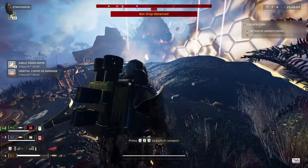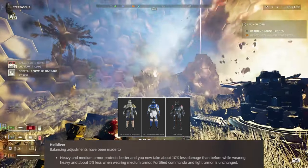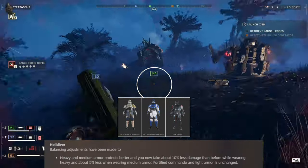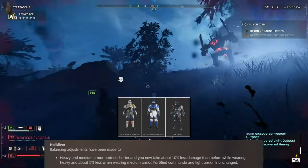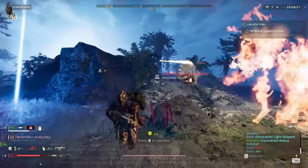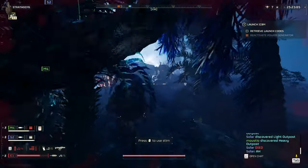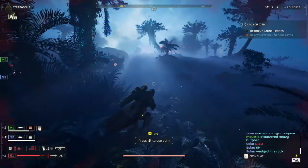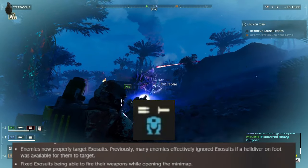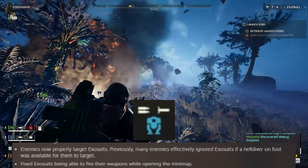Under Helldiver buffs: heavy armor now provides 10% less damage taken, and medium armor provides about 5% less damage taken. Light armor, Fortified, and Commando are unchanged. It's a small buff — probably won't change everything — but it's free so it is what it is.